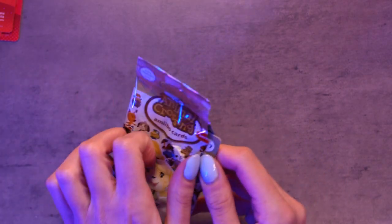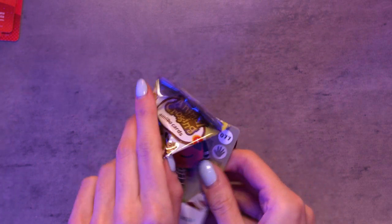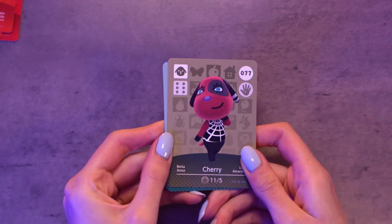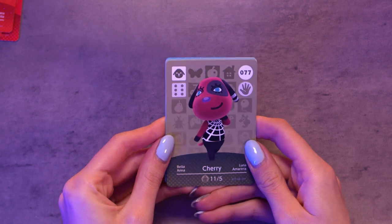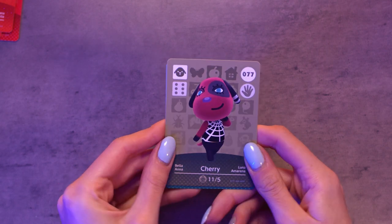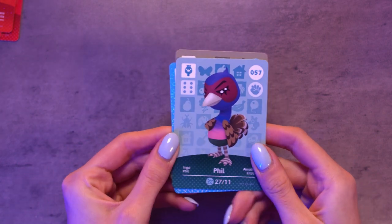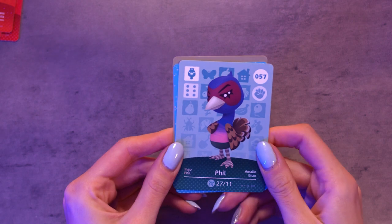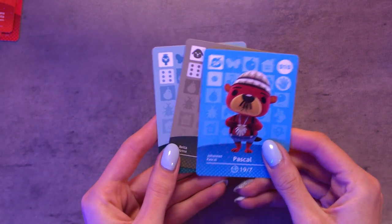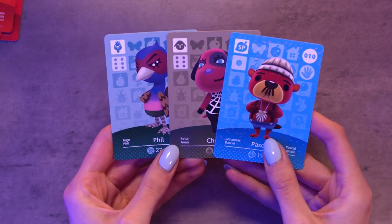This is pack number five. Cherry — she is a pupper but I don't really love Cherry. I don't know what it is, she's not one of the ones I was ever looking for for my island. Phil — oh he's quite cute for a bird, he's really pretty. And Pascal — gotta love Pascal, he's got some good sayings as well. Not a bad pack that one.